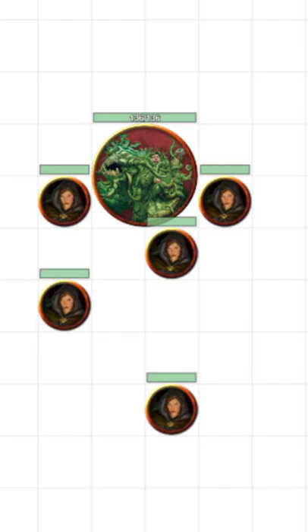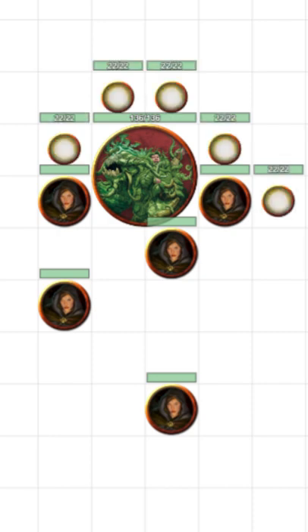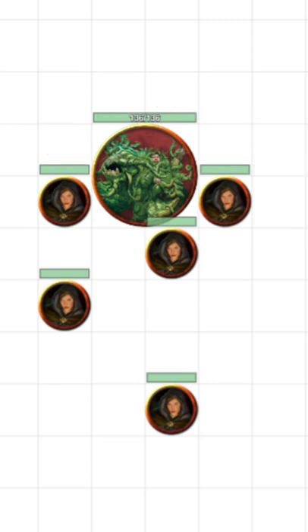Start off your combat with your Shambling Mound attacking and engulfing your players. Then after your Mound takes damage, have your Will-O-Wisps sneak up, zap, and heal your Mound — or attack your players if you fancy. Then go invisible and bugger off until they're needed again.